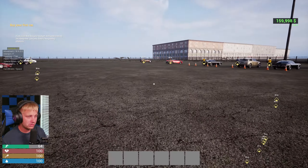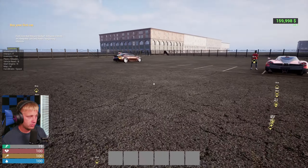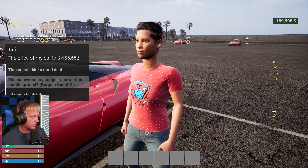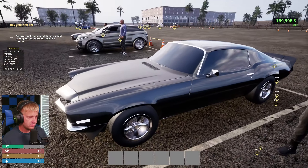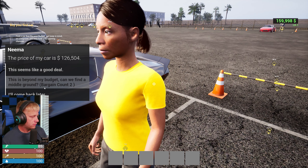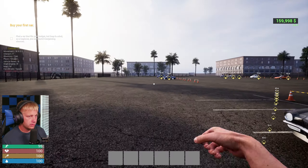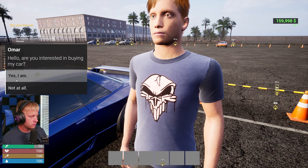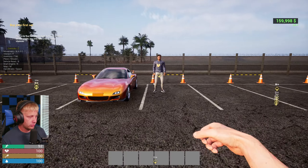We've actually got quite a bit of money — 160k. I'm used to Car for Sale Simulator where you start with almost nothing. We've got a Pagani Huayra at 455k — not as much as they cost in real life. There's a 1970 Camaro at 126k which we can't quite afford. The Skyline is at 166k — with a little haggling we might be able to get that.